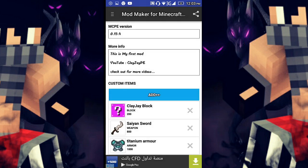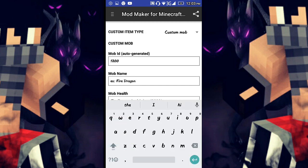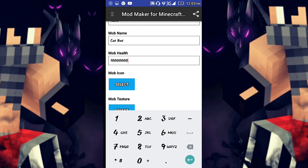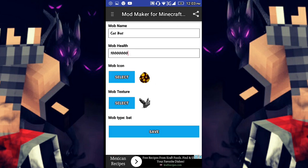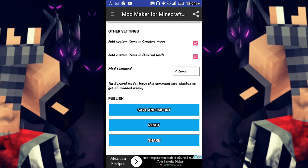You can also add a mob. For example, a 'Cat Bat' — mob icon, select this one. Save. That's all, and then you need to save the whole mod.